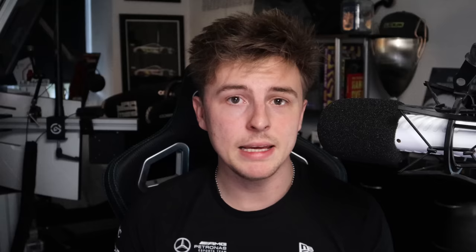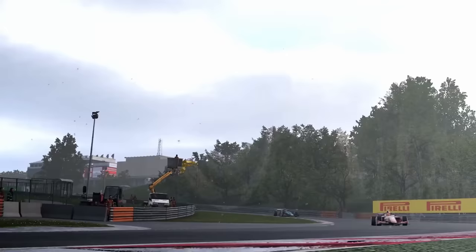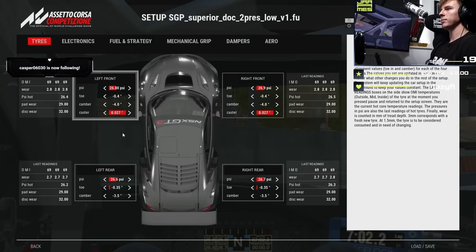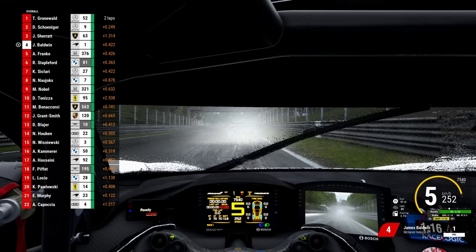There are loads more differences than similarities, but you don't want to over-complicate things as a driver — they're both cars with four wheels and a steering wheel, and you're just looking to make a few fine tweaks to switch between the two. The first similarity is setups. I know you have wings on a formula car that you won't have on a GT, but if you know what a roll bar, spring, or damper does, it's going to help you in both because they do the same thing fundamentally.